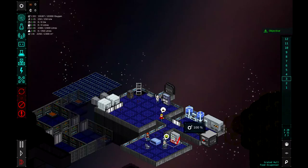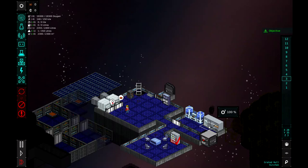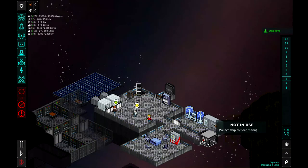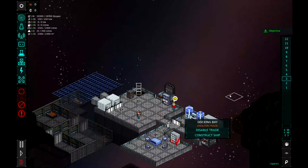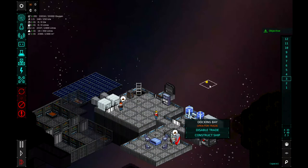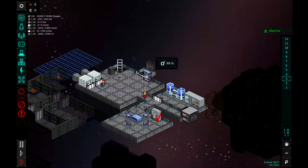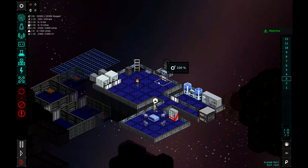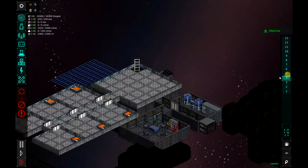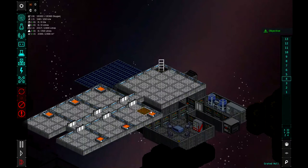Here's our dining room with the vending machine, food dispenser, and then the kitchen with the fish tank for food. Right here's our docking clamp — we're going to have to enable trade. Let's go ahead and enable trade. Now we'll have ships start to show up and we can trade with them; they might bring us more meeples as well. And then this is the airlock with the suit rack next to it, so our meeples can go outside. On the fourth floor, we have six bedrooms, and obviously we'll expand that as we get more meeples.